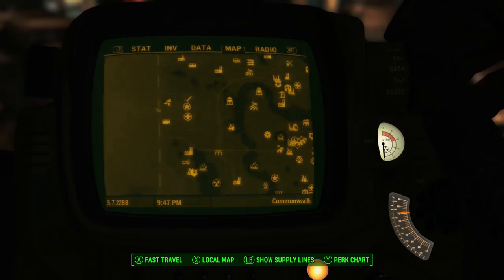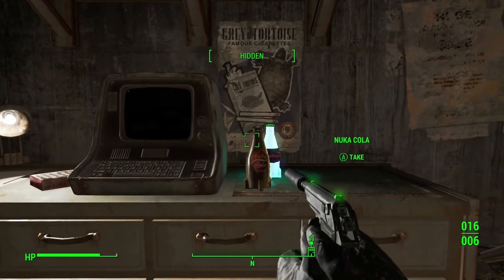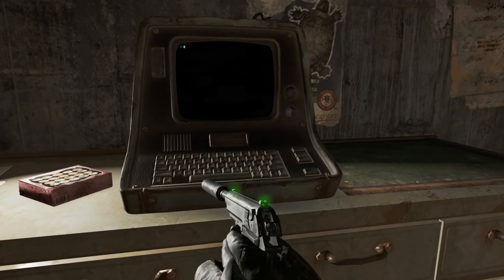To discover the holotape you'll need to make your way into the Fort Hagen Satellite Array. After battling a variety of hostile bots, you'll pass a terminal — just access it to get your hands on the Automatron holotape.